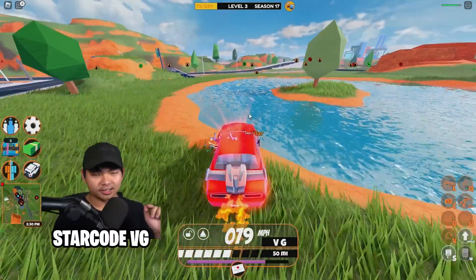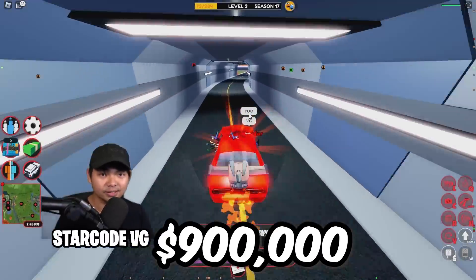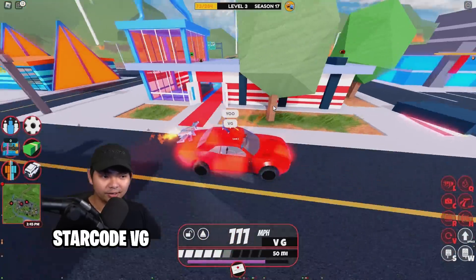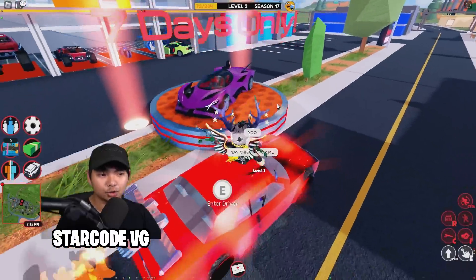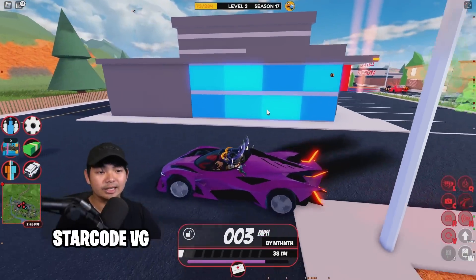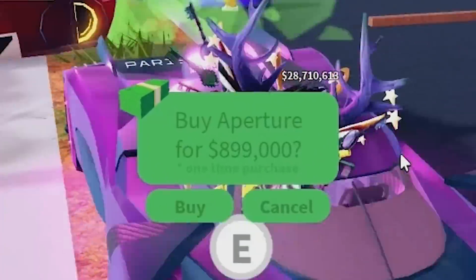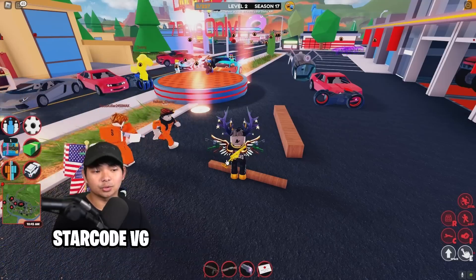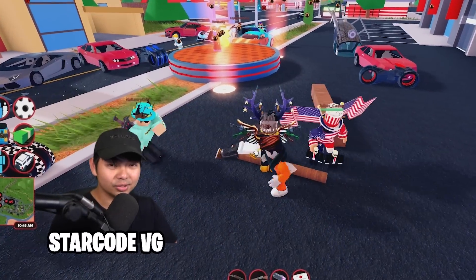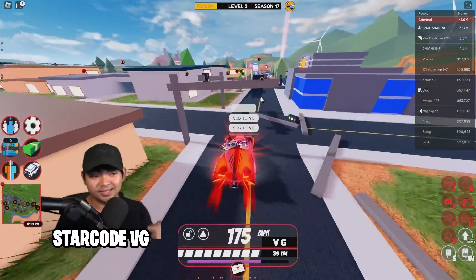First thing first, I'm gonna show you guys the Aperture, which is the new limited car that costs $900,000. If you don't know where to go, just follow this path here and you should be able to find the Aperture inside the game at the dealerships. This vehicle costs about $900,000 to buy, and it is only available for seven days.